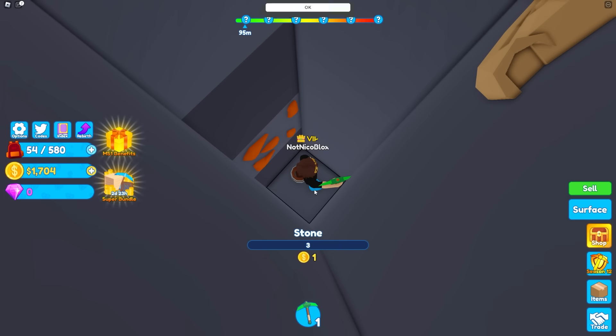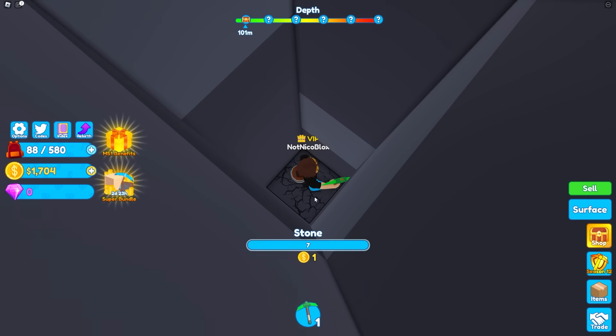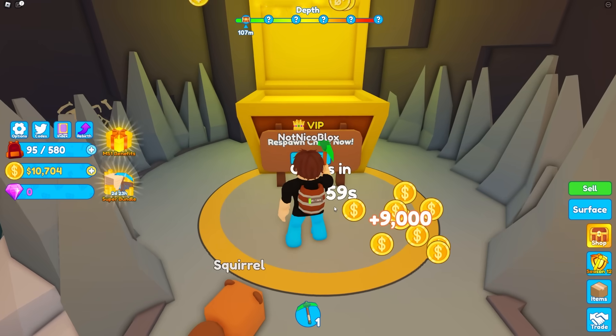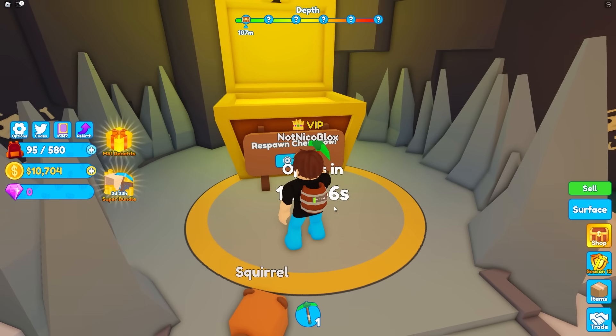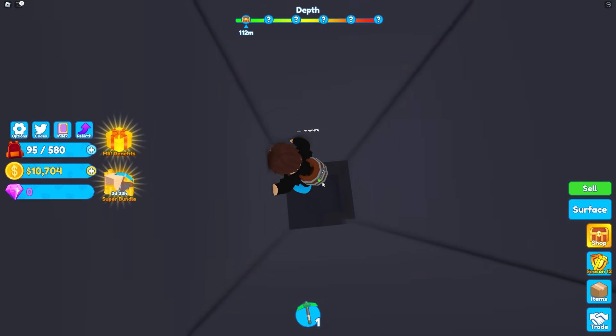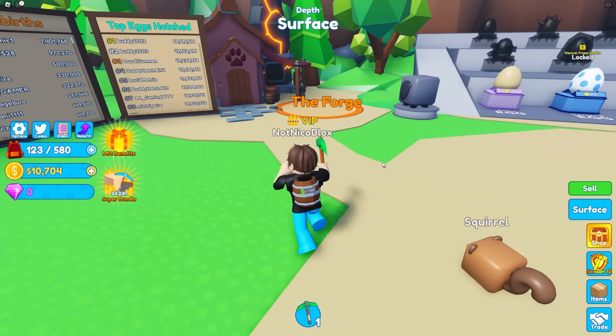Zoe, how are you doing right now? I'm doing great! I'm going all the way down to the bottom! What? No, I'm going all the way down to the bottom. Wait, what is this? Whoa! I kind of unlocked... 9,000 coins? Zoe, don't worry about where I am right now. I kind of just got 9,000 coins. I'm going to go quickly to the surface.